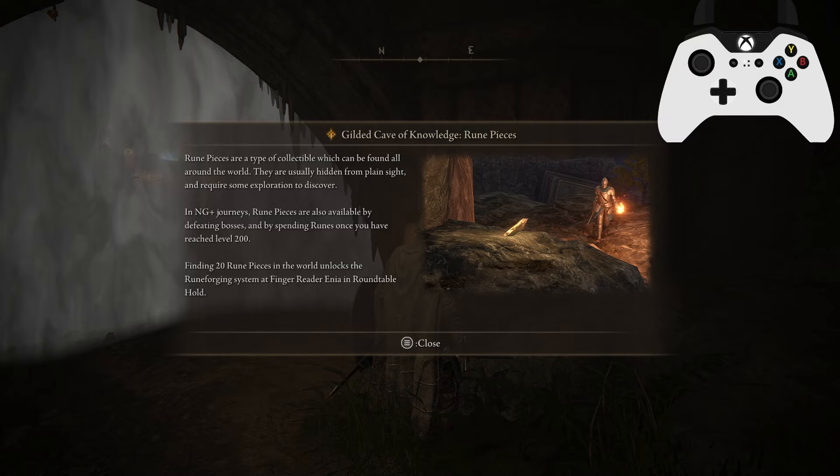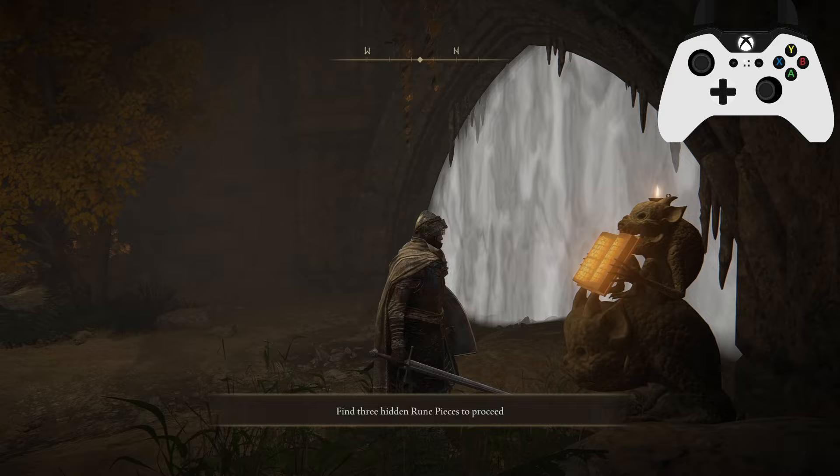A lot of people find it a bit controversial that you can't overlevel, but trust me, at level 200 you'll be able to fight everything in the mod just fine, even on the really hard difficulties. There are ways to get past that mainly with Rune Pieces. Finding 20 Rune Pieces in the world unlocks the Rune Forging System at Enia in the Roundtable Hold. It doesn't mention that you also need an activated Great Rune to purchase Binding Runes, and you need to have defeated a Shardbearer to access Enia. In New Game Plus, Enia is unlocked from the start.